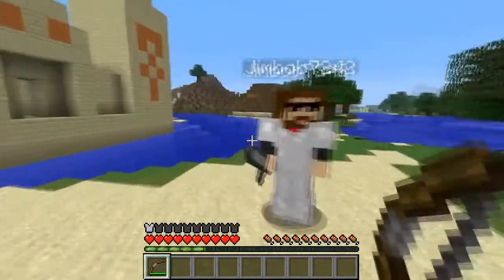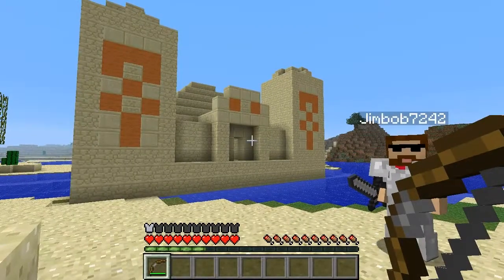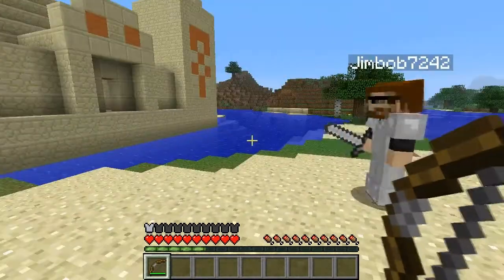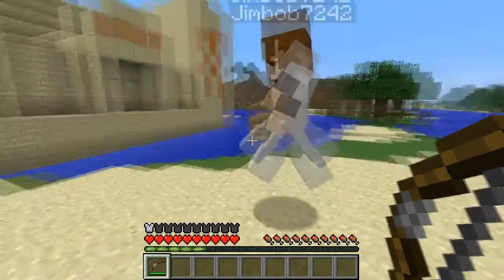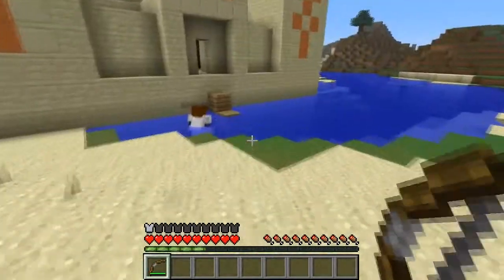You have patchnotes, yes? I have patchnotes. Care to explain what this thing is? They have added temples which have treasure in them. They have treasure inside? A sand biome. A desert biome. Let's go and have a look. Doesn't look like a sand biome to me.